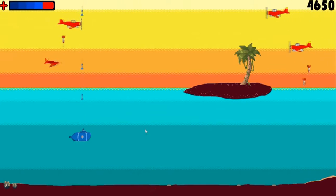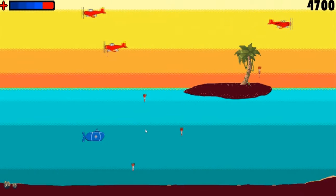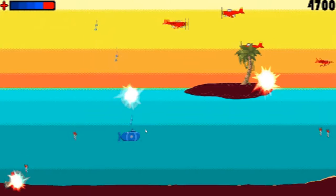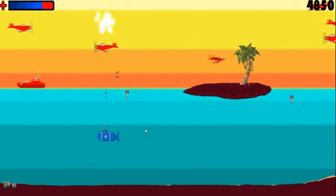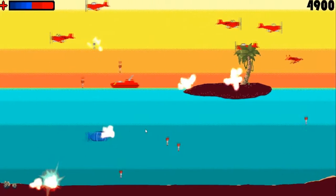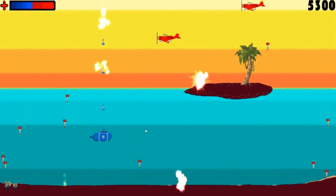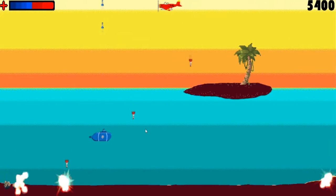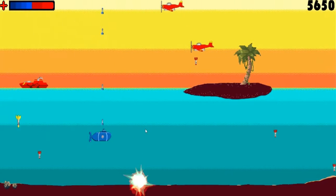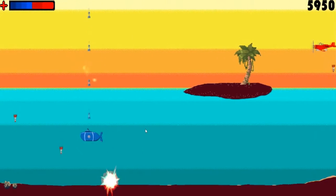Let's talk about the background. It seems to be... day. It seems like the sun is coming up, or the sun's involved somehow. It's just a simple gradient. It's warm colors because they're going for a tropical look, obviously with the palm tree on the island there, and all the water.